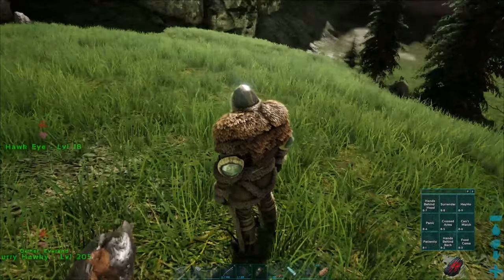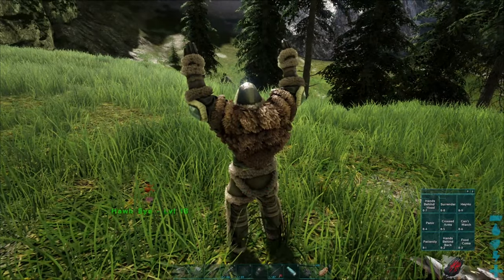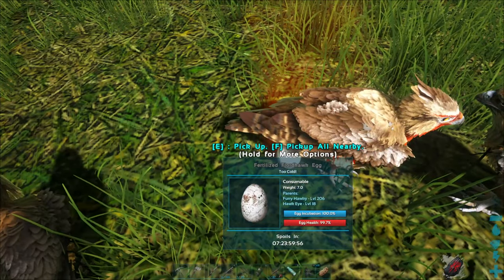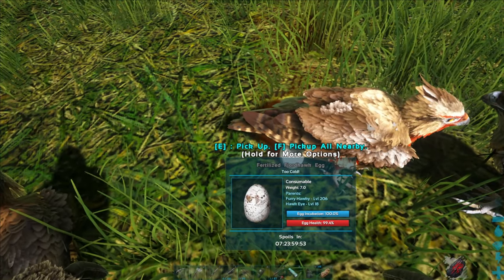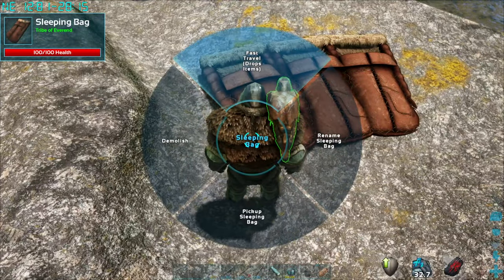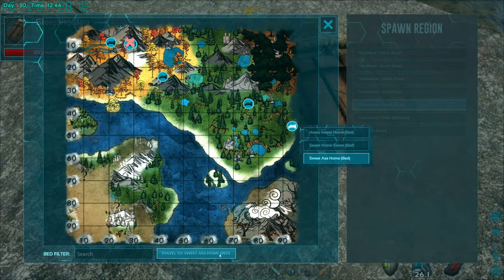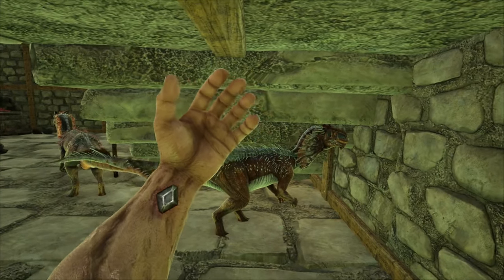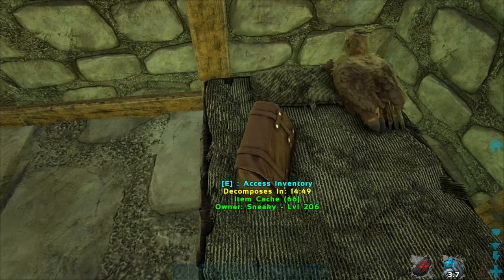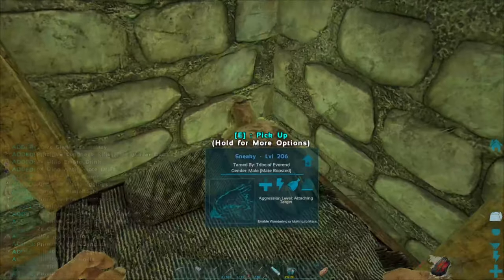To throw your bird off your shoulder, double-tap F on keyboard, Y on Xbox controller, or Triangle on PlayStation. These birds are breedable — my first feared hawk egg! The ultimate ability: you can fast travel and the bird will bring you your inventory bag. I went from the left side of the map to the right and the bird was right there waiting on my bed with my inventory.